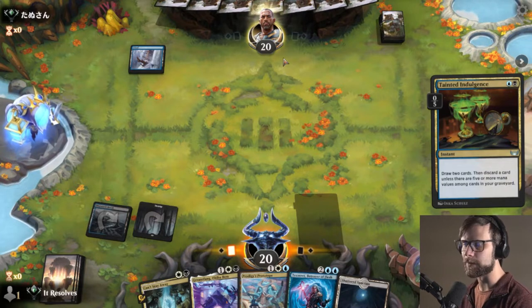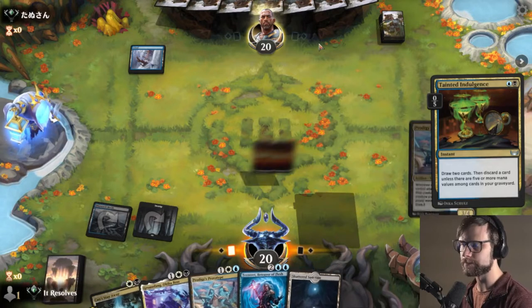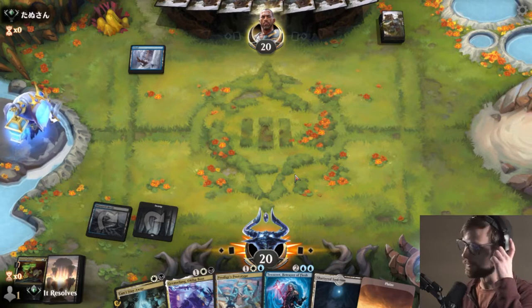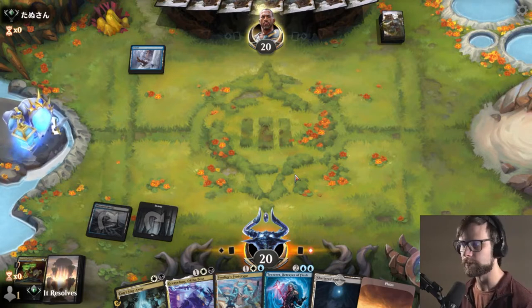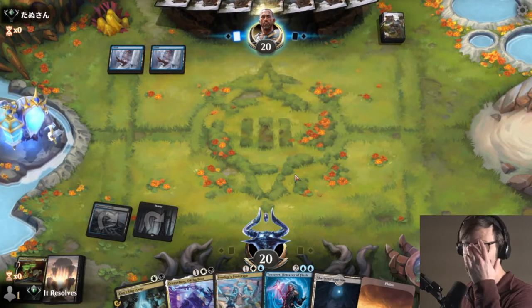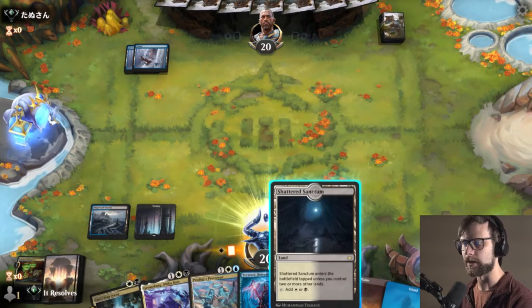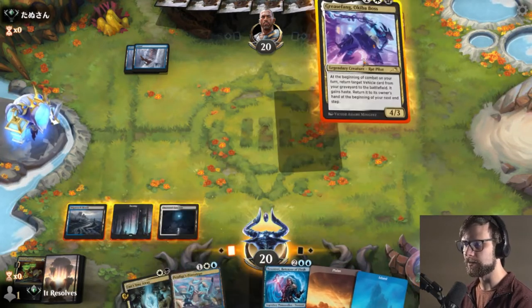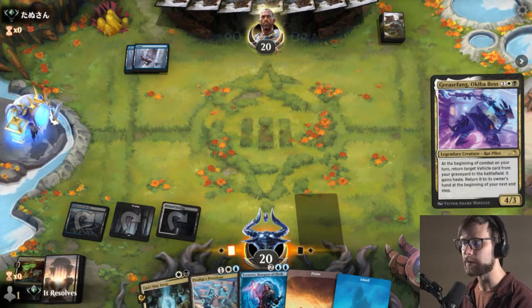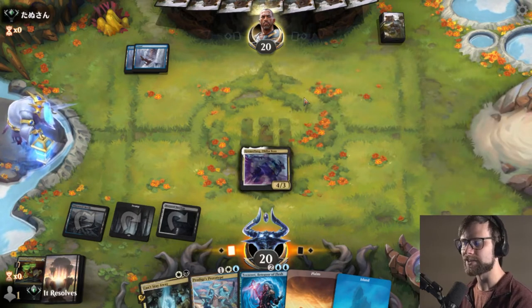Technically it's worth probably waiting - they could have a Spell Pierce or something like that - but it looks like they don't. So we'll just go ahead and discard that, and now we are fairly well set up for Grease Fang. That's kind of the appeal of this deck - the ease of getting things set up. We can safely go for the Grease Fang knowing they probably have a counter, and we have Can't Stay Away, which kind of just solves the problem for us.